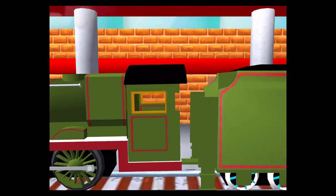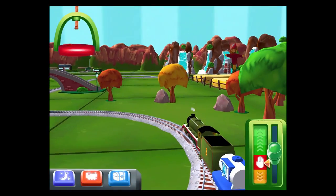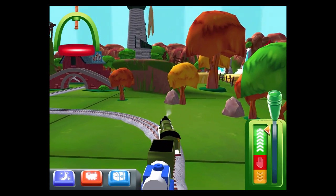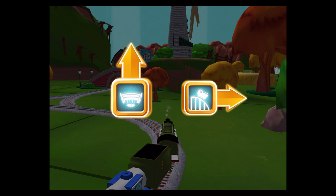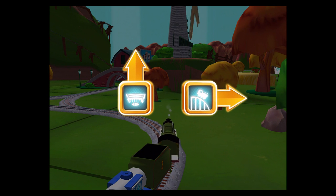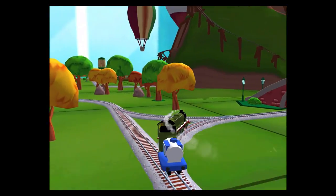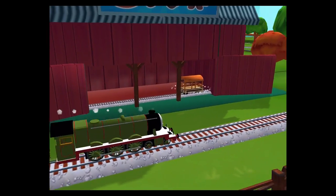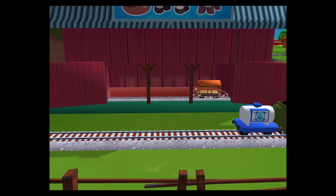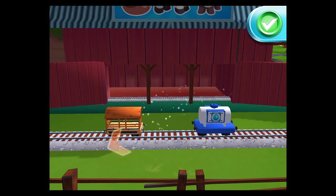The passengers have all reached their destination — thank you very much. Choose a direction. Forward leads to Tidmouth Sheds. Right leads to the Crazy Coaster Mountain. Next stop, Crazy Coaster Mountain. A new wagon — your engine would love to pull that. Great!